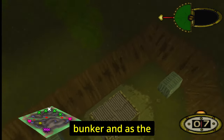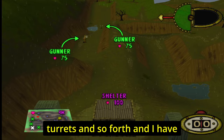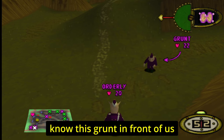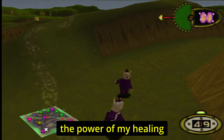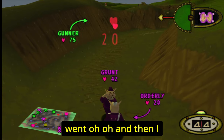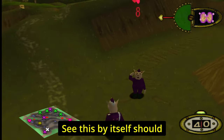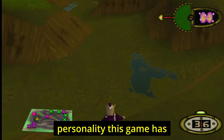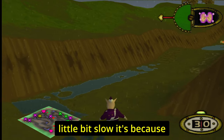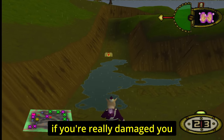You can also take refuge and hide in bunkers, and as the game progresses you can jump into tanks, vehicles, and turrets. With healing hands, I can see a grunt in front with 22 health, rub my hands together and heal him. This by itself shows how much more personality this game has over Worms.